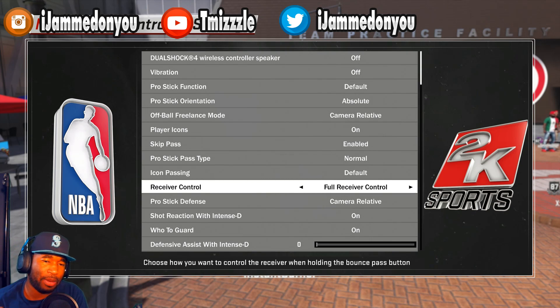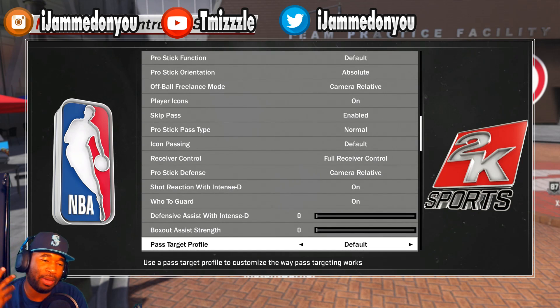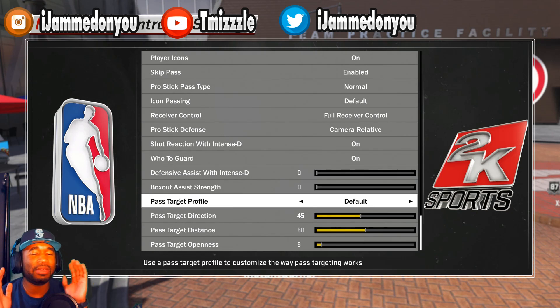For your pass target profile, let me give you some advice first. You need to get in the habit of using icon passing for all your passes — don't put your passes in 2K's hands. We've all had it happen where you pass to the wrong guy. If you icon that pass, you pass to exactly who you want. It's hard at first, but the passing system in this game without icons is bad. Icon passing gives you way more assists and is way more accurate.